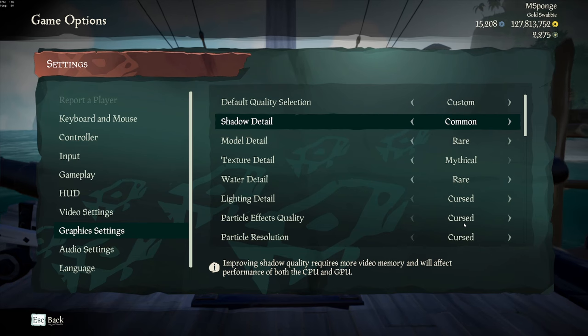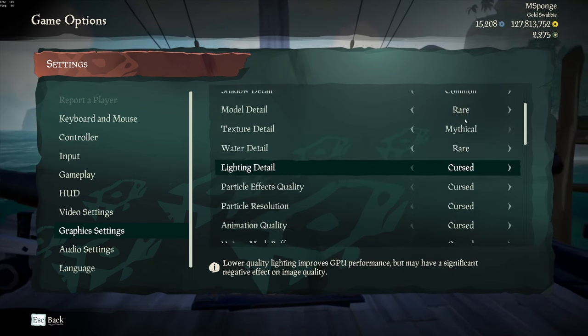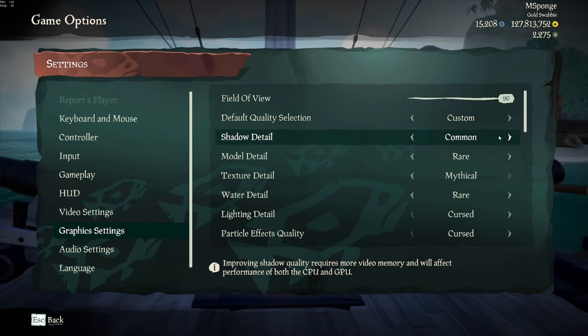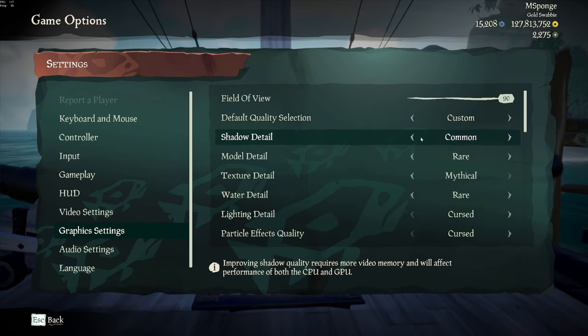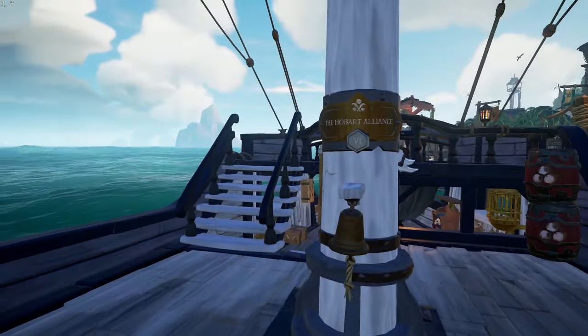This is my setup right now: Common, Rare, Mythical, Rare, Cursed all the way down. Shadow Detail on Common is a weird one. The reason I have Shadow Detail on Common is because on Cursed, you get a bit of flickering.